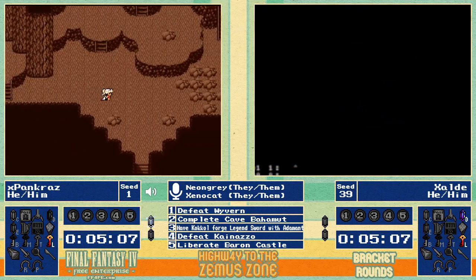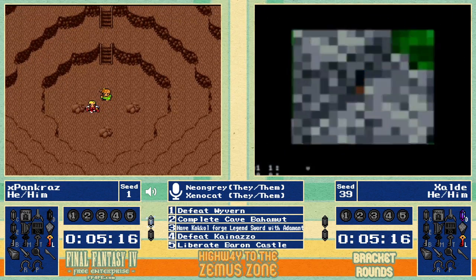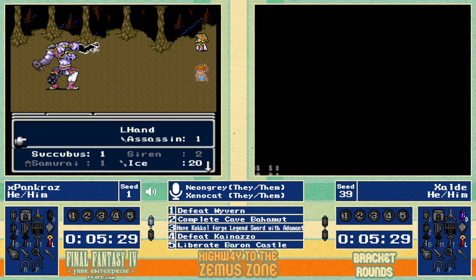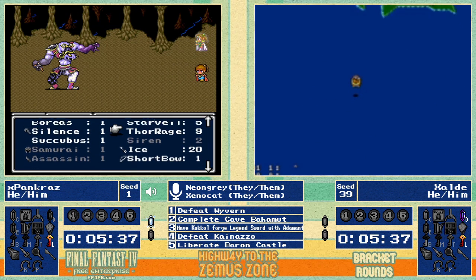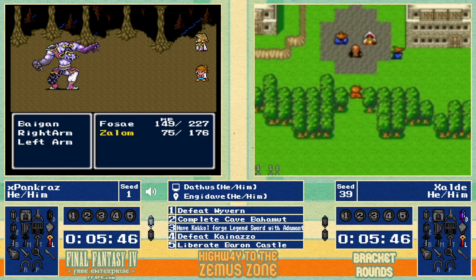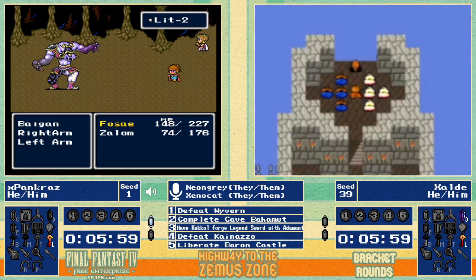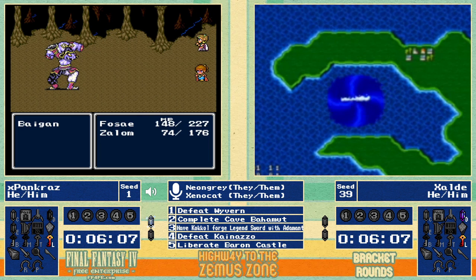Zolde takes a swap and gets news about the Water Hag and Rosa, while Pancreas gets news about Bigan. Pancreas is chipping Bigan down a bit before launching a big spell. Pancreas doesn't have the J-items that Zolde has, so it'll be a slightly slower early fight — he's basically got one cast on the main body and needs to make it count.